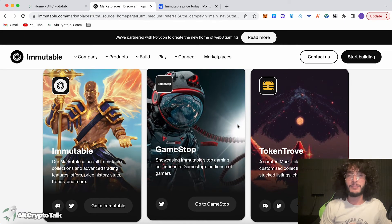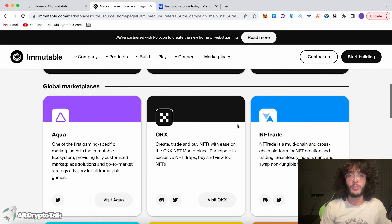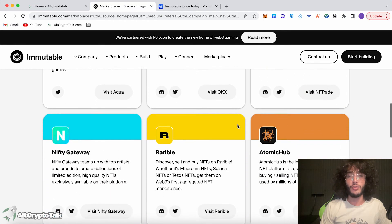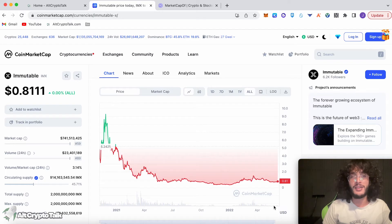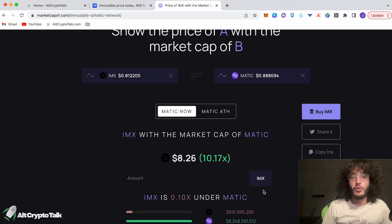The IMX token is the backbone of the Immutable network. It serves multiple roles: enabling governance so you can vote on or create proposals, covering gas fees, and allowing users to stake IMX tokens to secure the network and earn rewards. At the time of making this video, IMX is priced at 81 cents with a market cap of $741.5 million. In the last bull run in November 2021, IMX reached an all-time high of $9.50 — that's roughly 12x from its current price, and I definitely believe it's obtainable again. Once the GameFi narrative comes in, Immutable is going to blow. With the Polygon partnership, it has unbelievable potential. For IMX to do a 10x, it would have to reach Polygon's current market cap of $8.2 billion — I'm not saying this happens right now, but I believe it will happen in the future once more money floods into the market.